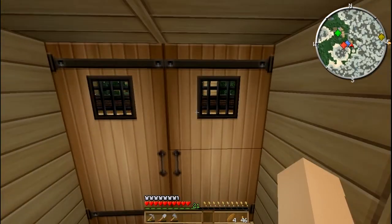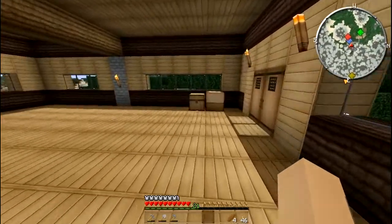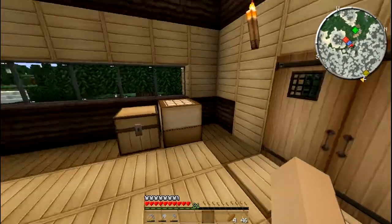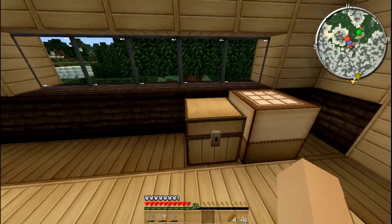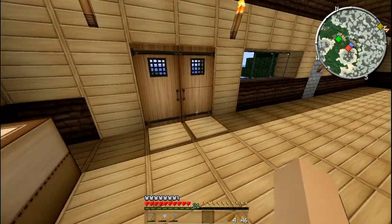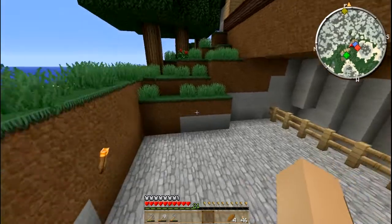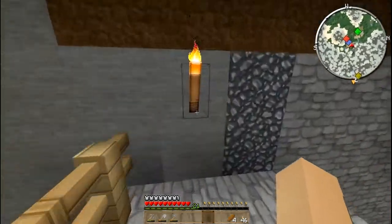I think what we'll do this time is build a wheat farm. I know the village is nearby and we could just help ourselves, but why? Let's see — I have seeds, I have a hoe, okay good. Well, I'll need a bucket. The iron is downstairs, so let's go downstairs and get some more supplies.